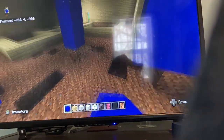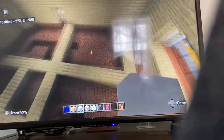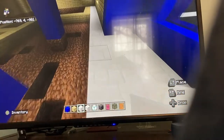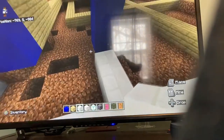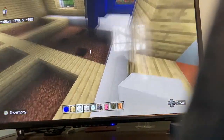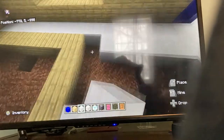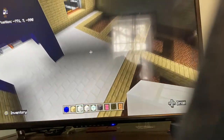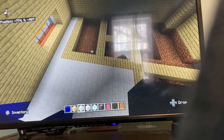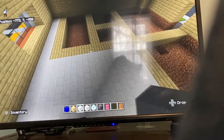Now go ahead and do the flooring. Fill everything that's not inside the birch with quartz bricks, including the inside of the airlock room. The airlock is that small entry room before you walk into the actual building — I'm not sure why they call it that, but basically fill all of that up with quartz bricks.